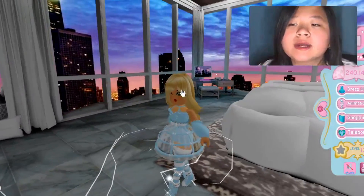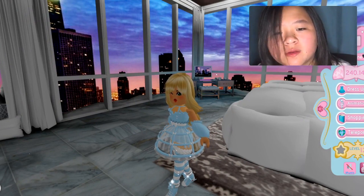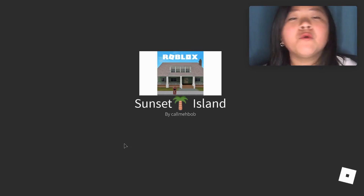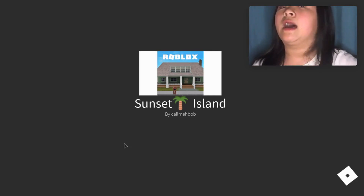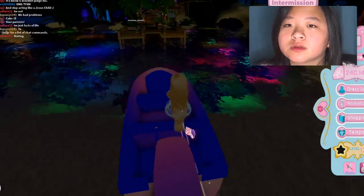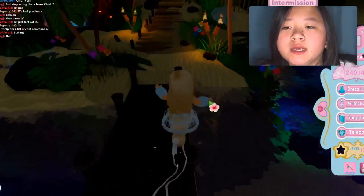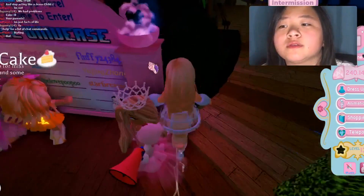Right now we got the Princess Enchanted Heirloom stuff, and maybe we can try a little bit of it. Right now I am going to go to Sunset Island because I think that place will be the prettiest with my outfit. And I kind of want to see if I can win with this. It's the intermission, and I think we got time to do this and sign up for the pageant — we can try to win with the set to see if it's worth it.